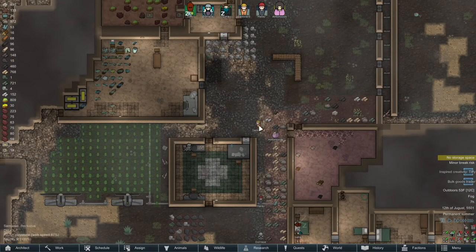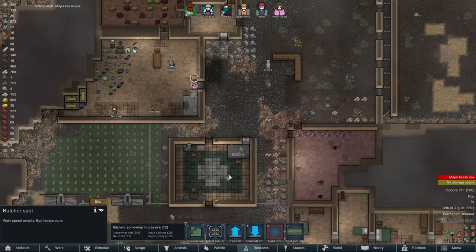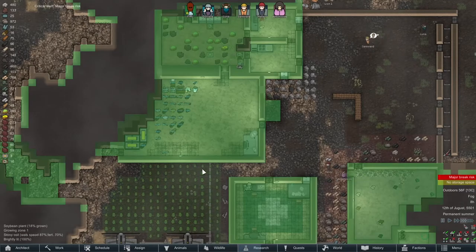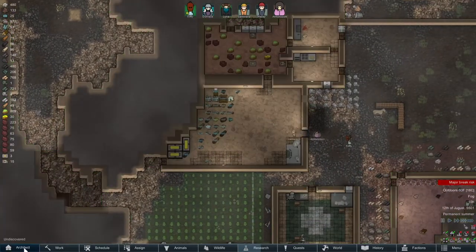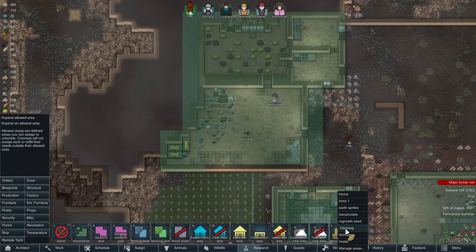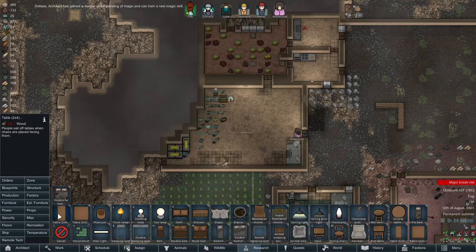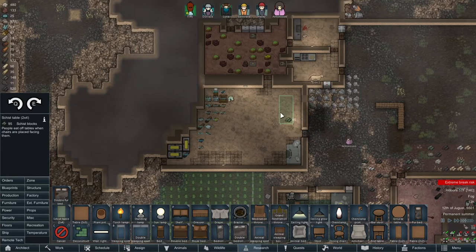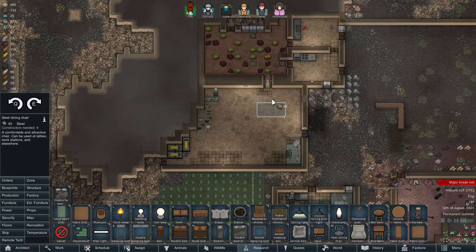Bulk goods trader, but we can't call the dude — this is the downside of claiming this really early. That's a butcher spot for god's sake, why is that still there? I want somewhere to put my batteries too, kind of out of the way. I don't really like the batteries sitting in there. We'll work on that next. I do want some furniture. Why aren't we cleaning in here — must be because I don't have anybody set to clean at high enough priority.